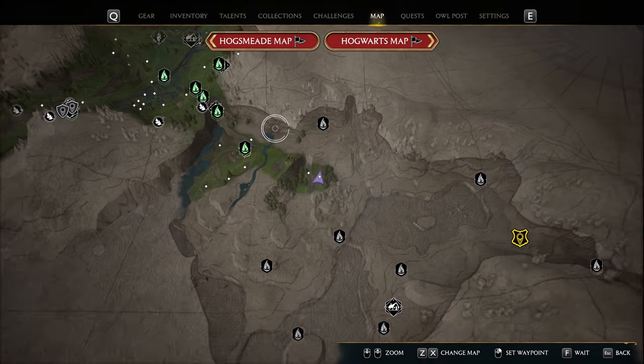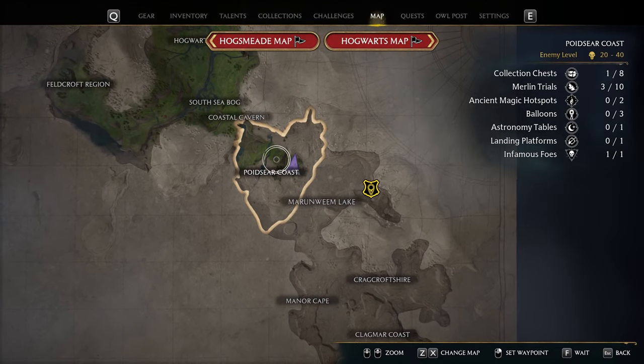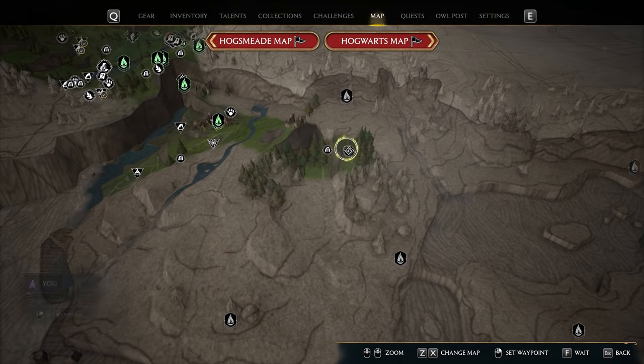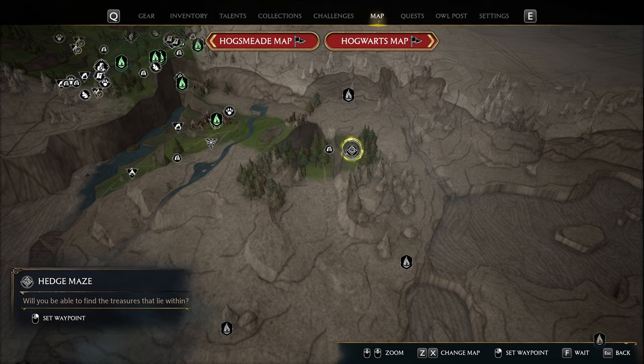Hello everybody. In this video I will show you how we can solve the edge maze. This one is located in the Poitier coast, southern part of the map. So let's get into it.